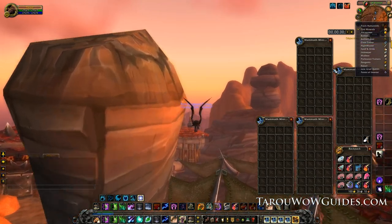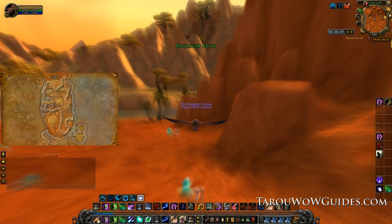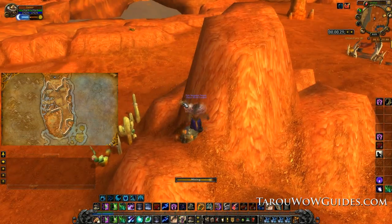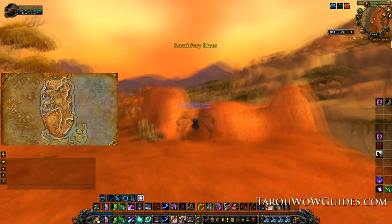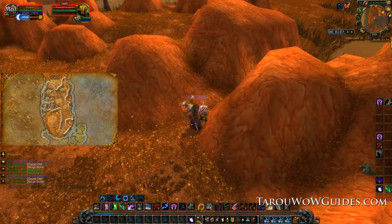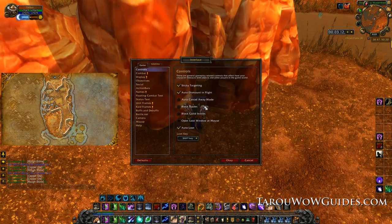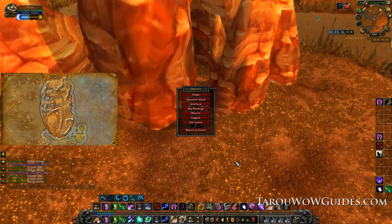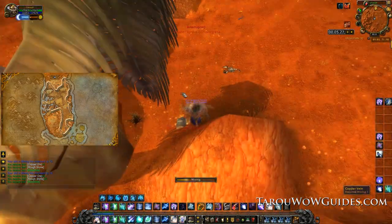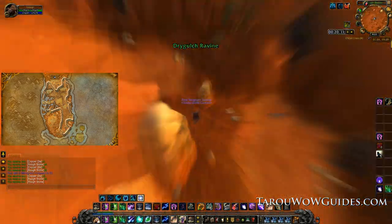Alright you can finally start mining. You can level in any starting zone but I'll be showing Durotar. Throughout the video you'll have zone choices and I'll put all the maps including Alliance maps on my website at tarawildguides.com for easy viewing. After entering Durotar you'll just follow the route on the screen. Before I forget though open your interface options and check auto loot — this will auto loot everything in your bags without clicking. Follow this route for two laps or until you have around 100 copper ore and then head to the trainer.